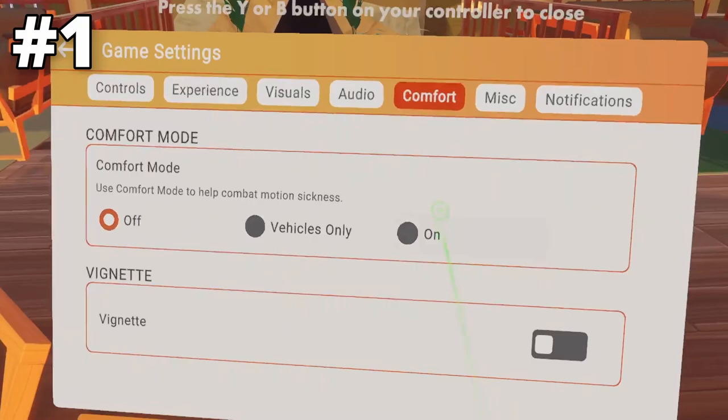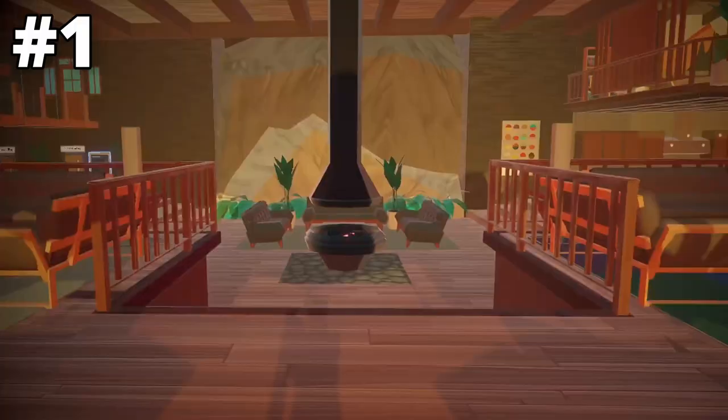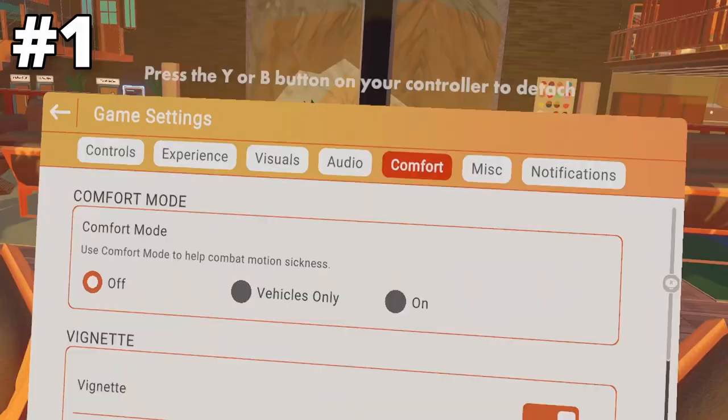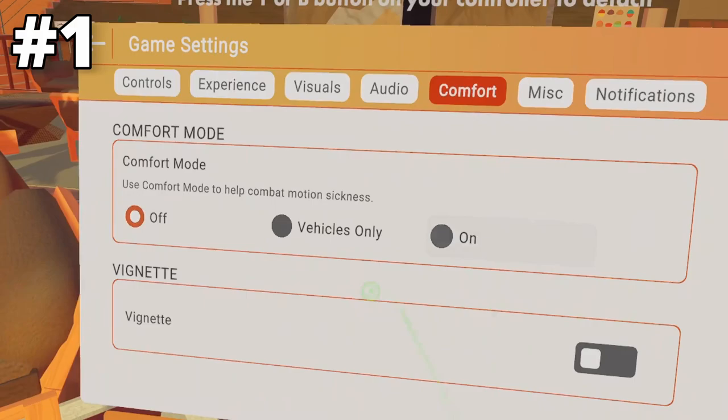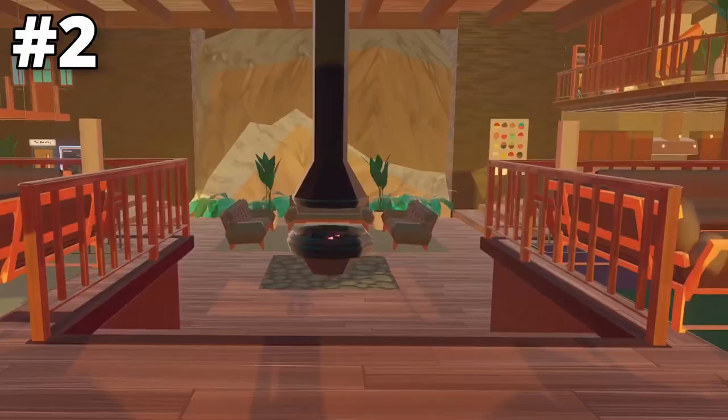When you go to settings, the very first setting is going to be in Comfort. I cannot tell you how many people ask me how to get the little black circle off their screen — it's called Vignette. When Vignette is on, you can see there's a shaded black circle around your vision as you run. You can fix this by going into Comfort and turning off Vignette mode, and you will no longer have that shadow around your screen.